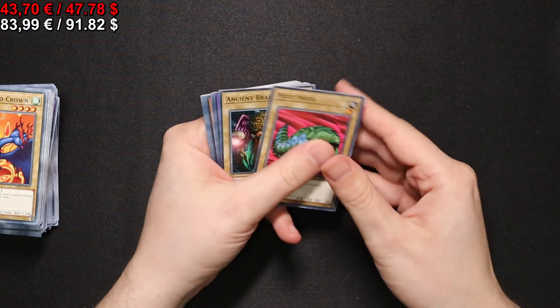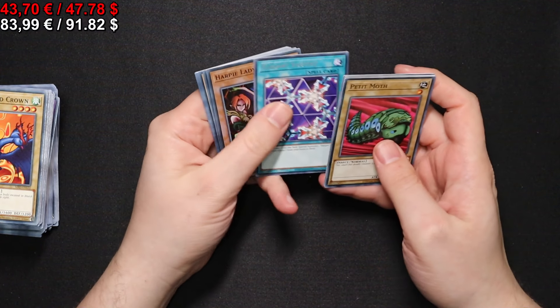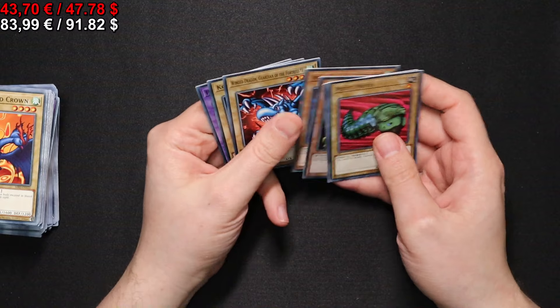So let's move on — fourth to last pack. We get another Elegant Egotist and actually Harpie Lady Sisters to go along with it, if you want to actually summon them. Very cool.